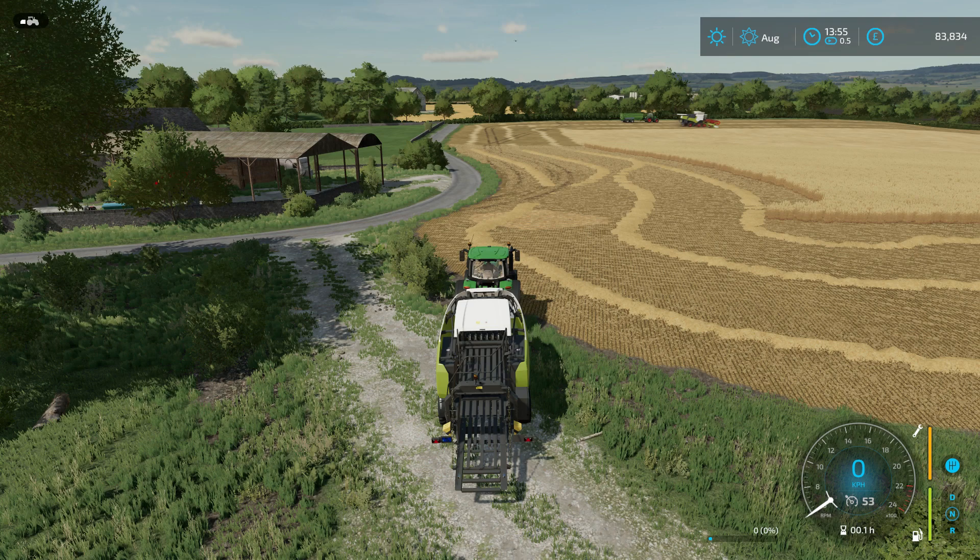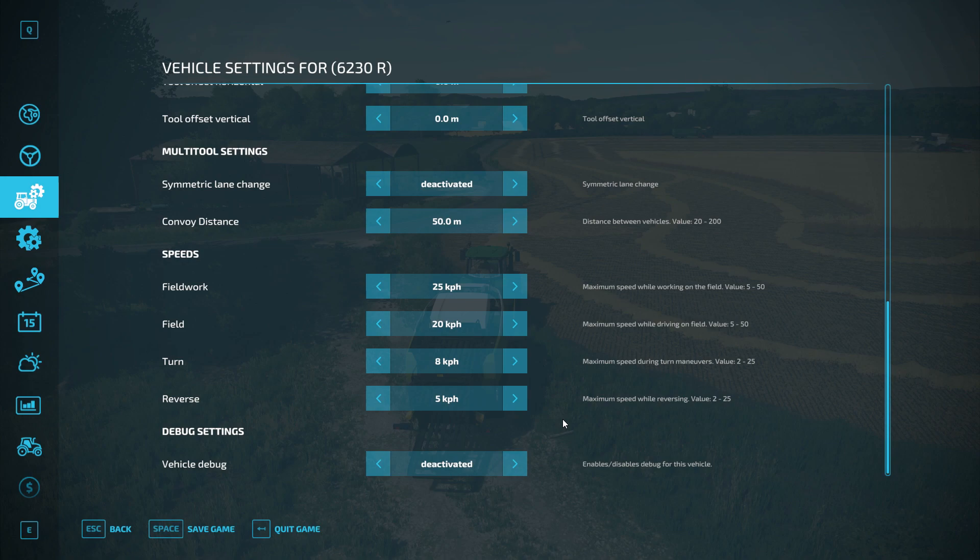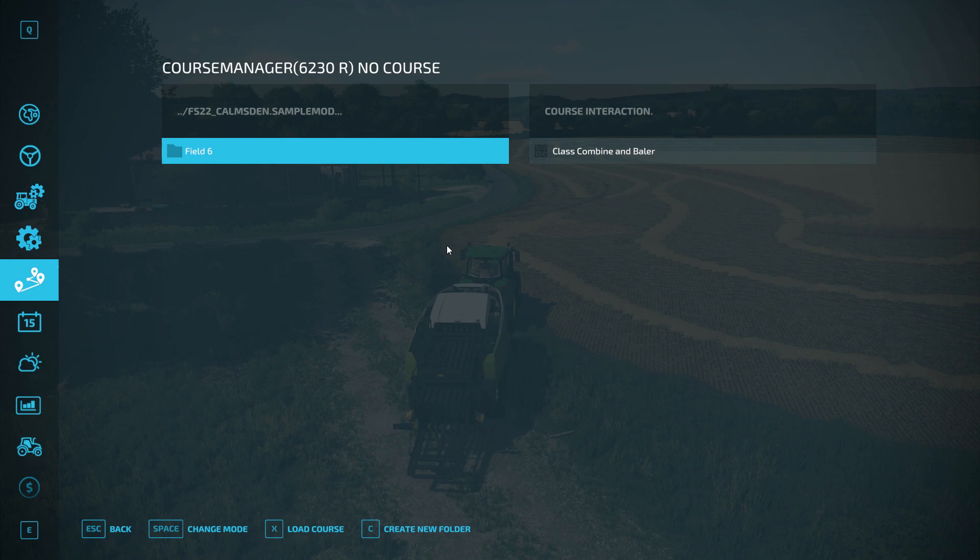The combine has now finished its third lap around the headland and is starting the up and down rows. I've emptied the trailer - it was almost full - and parked it on the other side of the field for convenience. Now I need to sort the baler out. Looking at the baler-specific settings: the most important ones are turning on field, avoid driving in fruit, and reverse allowing reverse for pathfinder - that keeps you within the field and avoids collisions.